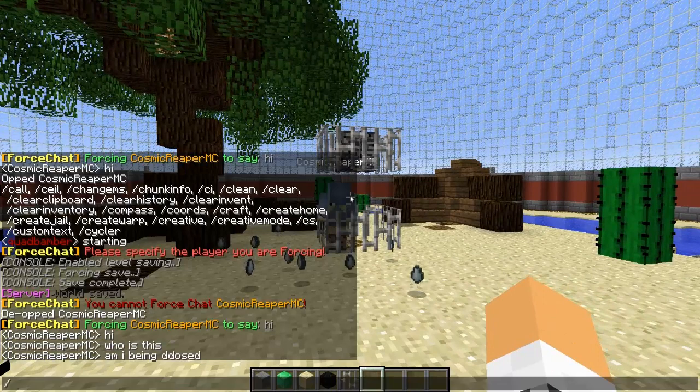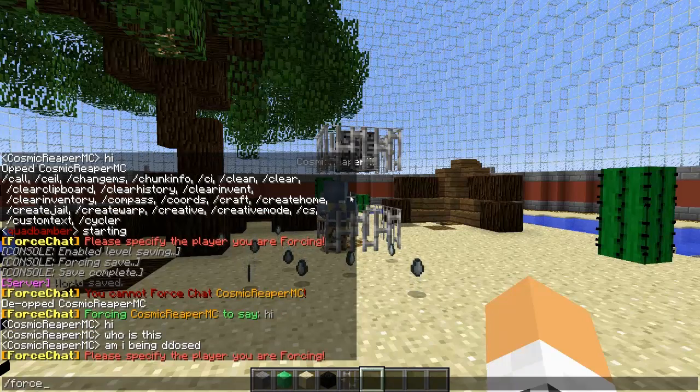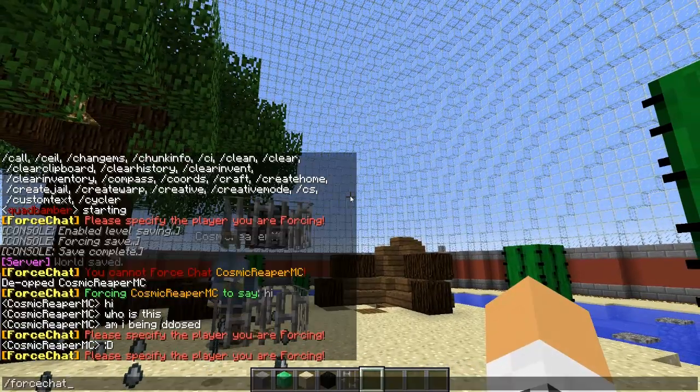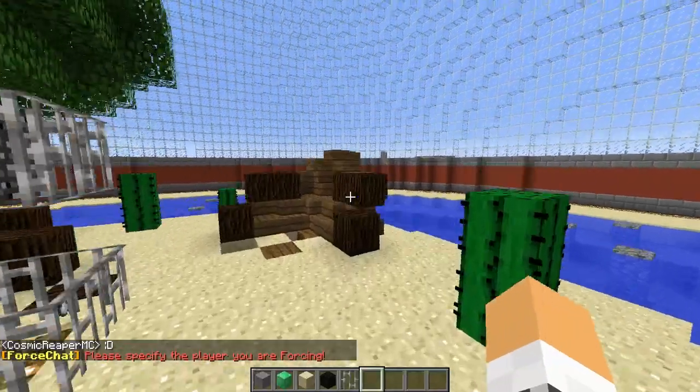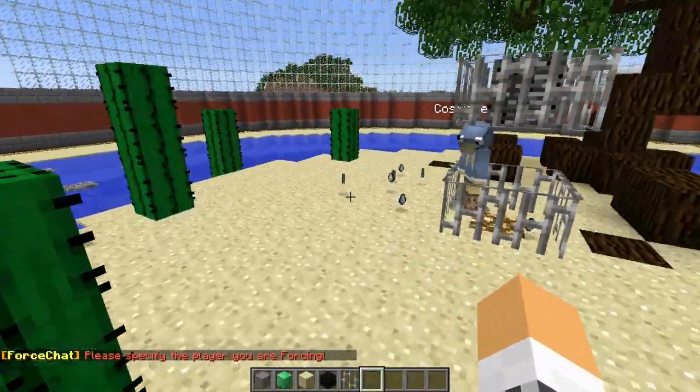This is recommended for admins and ops. It's nice and simple — you can use 'FC' or just 'forcechat'. The commands are in the description, please go and download the plugin, it helps him out a lot. Thanks for watching and I'll see you next time, goodbye.